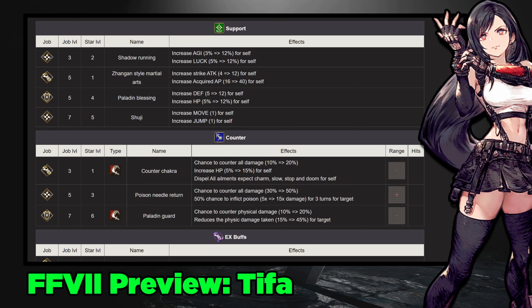Looking at her counter moves: Counter Chakra is the new one she's bringing — it's a 20% chance to proc, giving a 15% HP increase for herself and dispelling all ailments except charm, slow, stop, and doom. Some people will run that since disable can wreck your day. She also has Poison Needle from Ninja, a poison counter attack that's occasionally run. Paladin's Guard gives a 20% chance to block 45% of physical damage. I think Counter Chakra or Paladin's Guard are the ones you'll be choosing between.